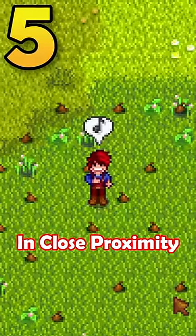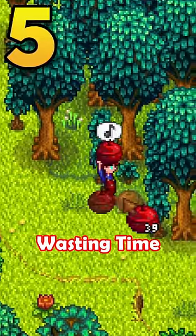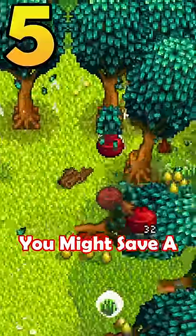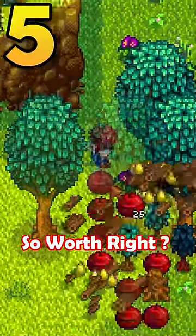Plant many trees in close proximity like this. Then instead of wasting time chopping them down, waste money and resources by blowing them up with bombs. You might save a microsecond, so this is worth it, right?